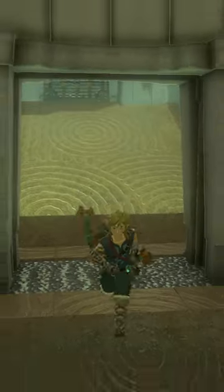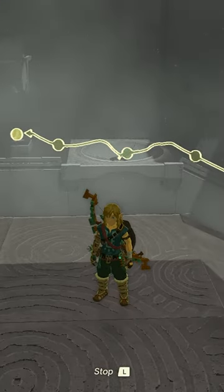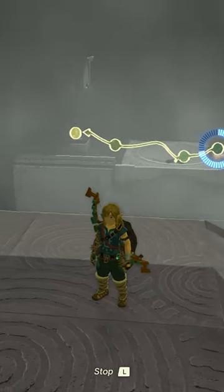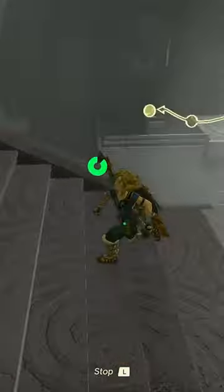The first door should be open now. Go through it. Use your Recall ability long range and activate the ball — it will eventually get back up to the first receptacle. Quickly go to the gate and exit the shrine. This is how to do the Zapapa Shrine in Tears of the Kingdom.